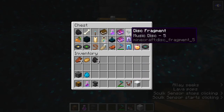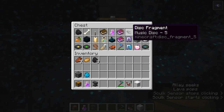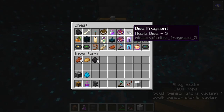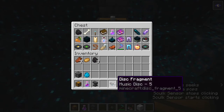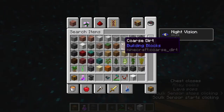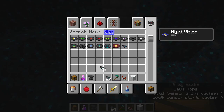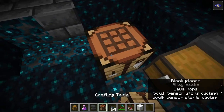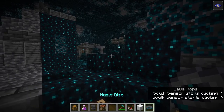Just to briefly get into the new items: first you have disc fragments for Music Disc 5. All you need to do is find 9 of these and craft them together to make one Music Disc 5. So if I place a crafting table down and put 9 disc fragments in a square like that — boom — that makes Music Disc 5.